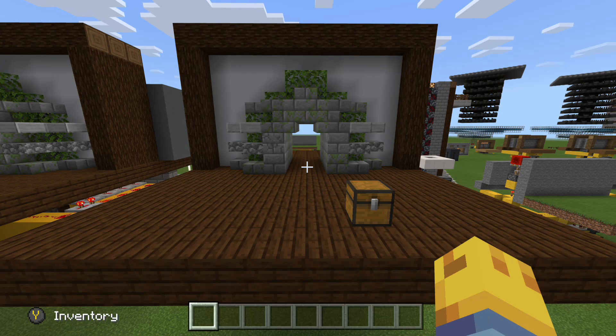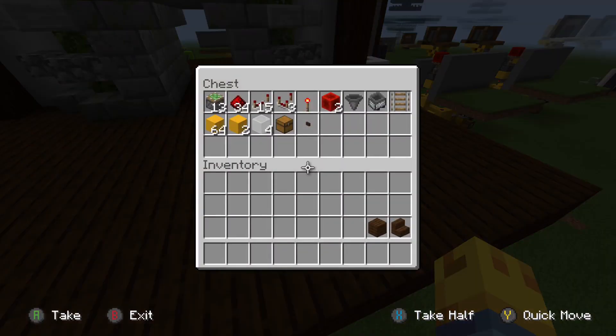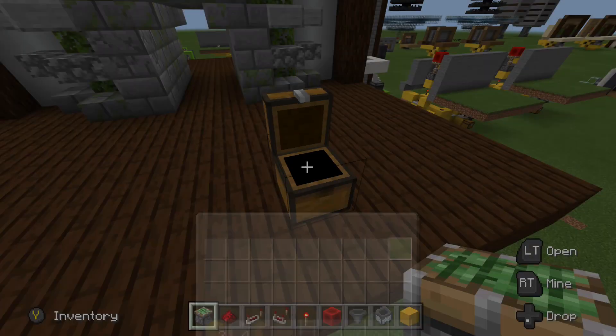We are going to need a 2-block wide and 4-block long minimum hallway to start out with. Mine is 5 blocks long, but you will need 4 blocks minimum to cover up the redstone. Here is the materials list: 13 sticky pistons, 34 redstone, 15 redstone repeaters, 3 redstone comparators, 1 redstone torch, 2 redstone blocks, 1 hopper, 1 minecart with hopper, 1 rail (that is a temporary rail — you'll get that back), just over a stack of circuit blocks, 4 blocks of glass, 1 chest, and 1 button. You can also use your decoration blocks and stairs.